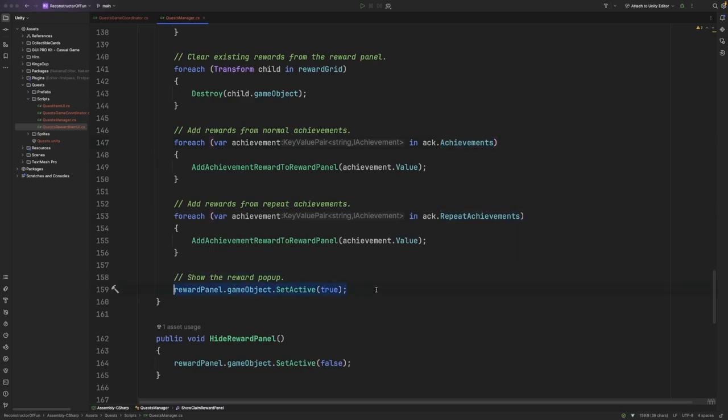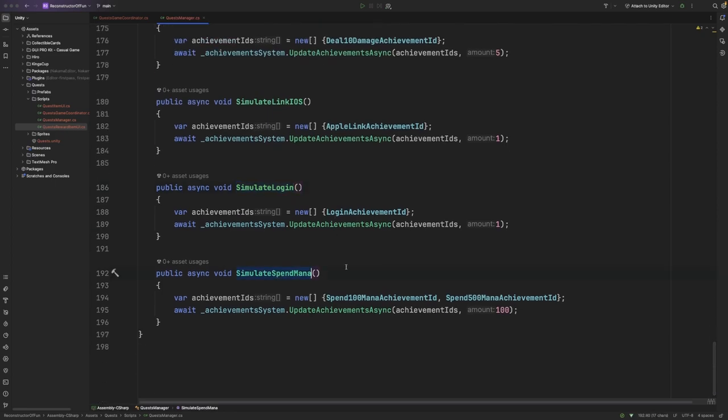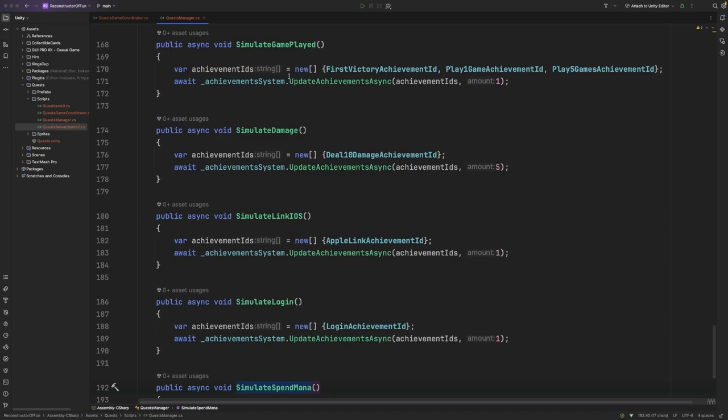Then we'll set the reward panel's game object to be active. Finally, we have a number of functions here to simulate various actions within the game. For example, we have a function to simulate when a game has been played, when the user has dealt damage, when the user has linked their Apple ID to their account, when the user has logged in, and when the user has spent mana. For each of these functions, we're simply passing in an array of achievement IDs to the achievement system's updateAchievementsAsync function. This function takes both an array of achievement IDs as well as a number defining how much we want to progress that particular achievement — for example, in simulateGamePlayed we update by 1 to indicate a single game played, and in simulateDamage we update by 5 to indicate 5 damage dealt.